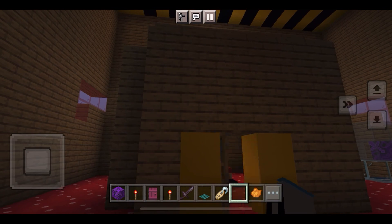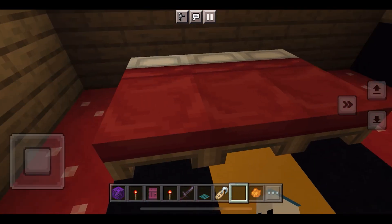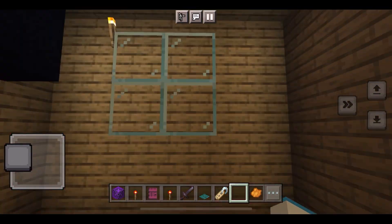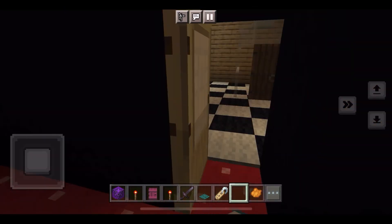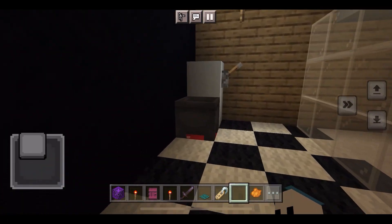This was originally gonna be the bedroom, but I have no idea what it is now — I'm pretty sure it's gonna be the TV room. And basically this is the bathroom: we have the toilet and we also have the shower.